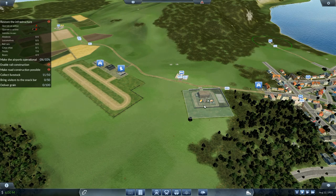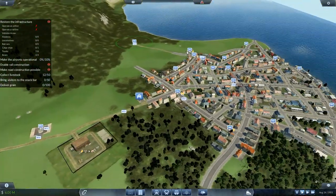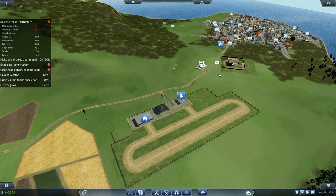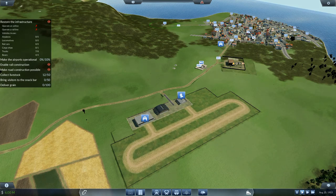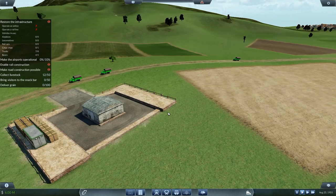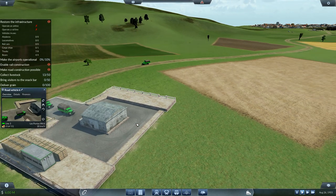Bring visitors to the snack bar — I've now got a visitor over there. I don't have any there. Collect livestock — 12 livestock collected and on their way back. That one's going around, heading off into town, so they're not going to do anything, but I've got livestock.